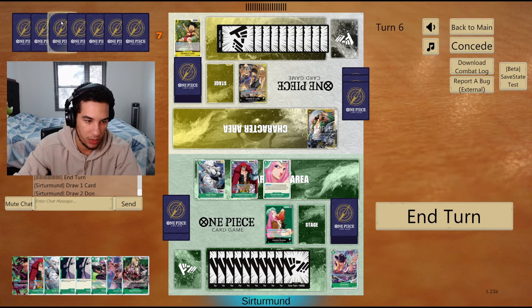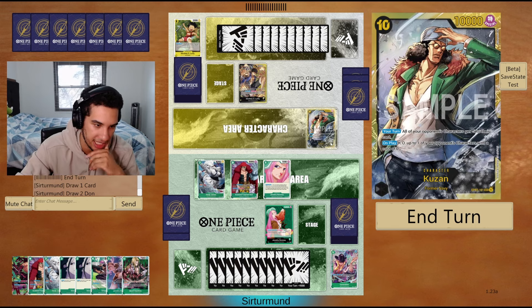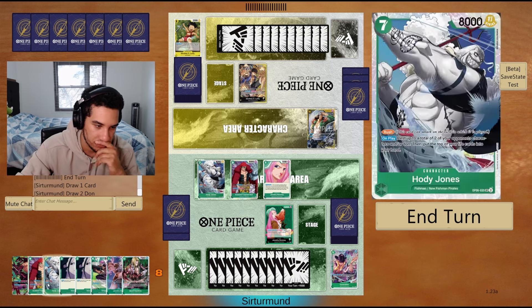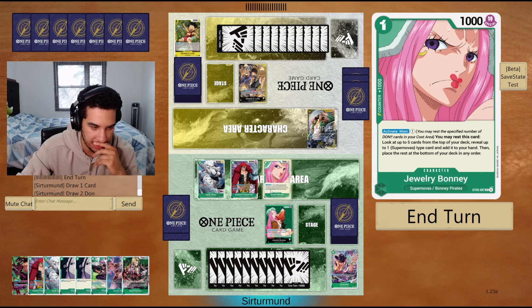So we have two options here. The problem is the second Kusan is going to be really annoying. If we go here, we don't have enough Don to actually just attack into them. That's why the opponent has just been chilling — because they know that they have these Kusans. I guess if I go a second Kid, it's okay.